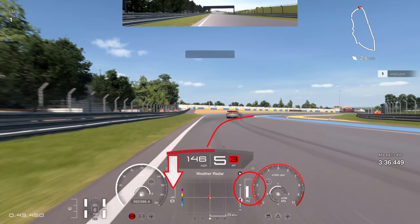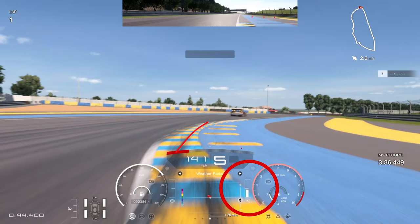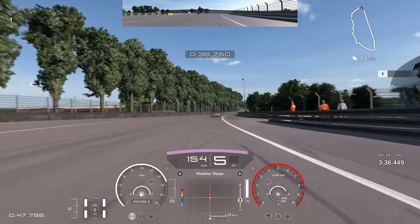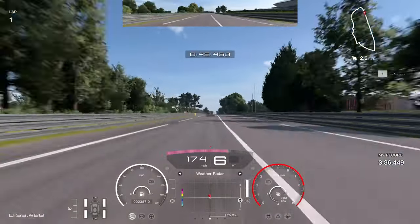Into this tricky right-hand corner — it's quite easy in the GTR. You can throw it in in fifth gear with the tiniest bit of braking input, a tiny lift off the throttle, then back on the throttle maximum. Left-hand tyre on that curb — you should be okay as long as you don't go all the way over the curb, you won't get a penalty. Don't run wide on the exit and carry the speed all the way to the next braking zone.